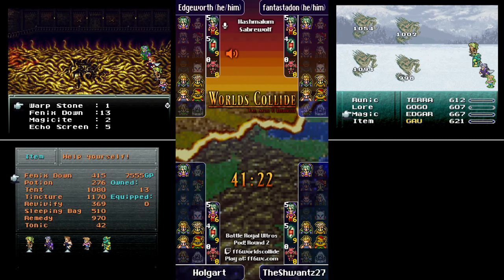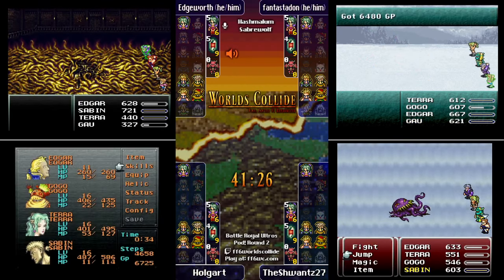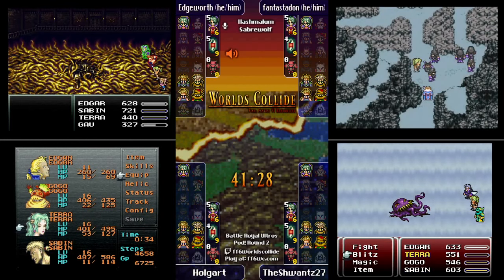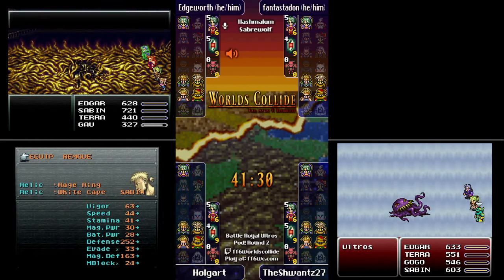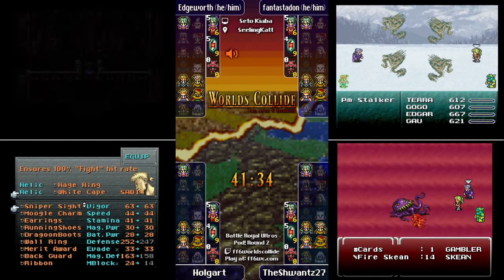You drop your Mimic person who can do all those abilities twice over — it's very generous on the good character side. Fire 2, Ice 2, and Bolt 3 are all available to be learned, along with Flare and a couple of other magic espers.